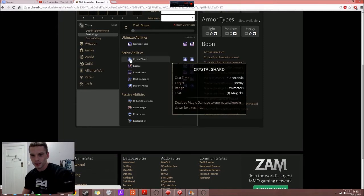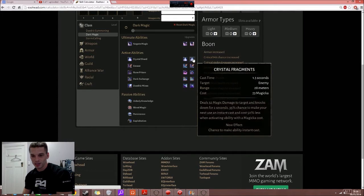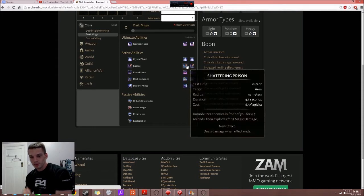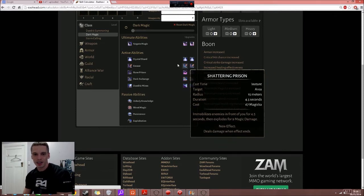Crystal Shard is what you keep seeing everyone use — it takes quite a long time to cast but you basically blast something and knock them down. One morph adds area damage so it'll knock one target down and deal damage to others. The other gives a chance to make the ability instant cast — but I don't like chance-based things since you can't plan around them. The immobilize morph immobilizes enemies in front of you for 4.5 seconds with no damage — I'd rather have the Shattering Prism morph that deals a damage blast when the effect ends.